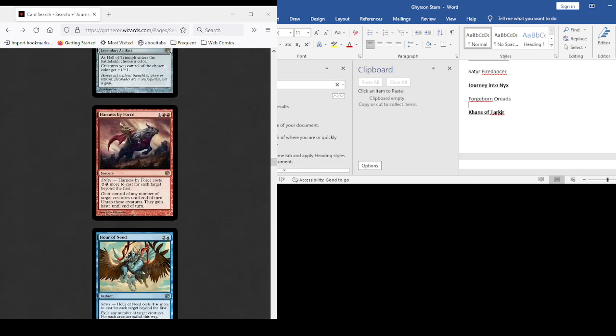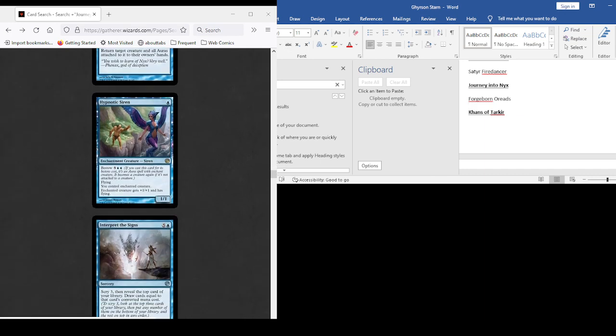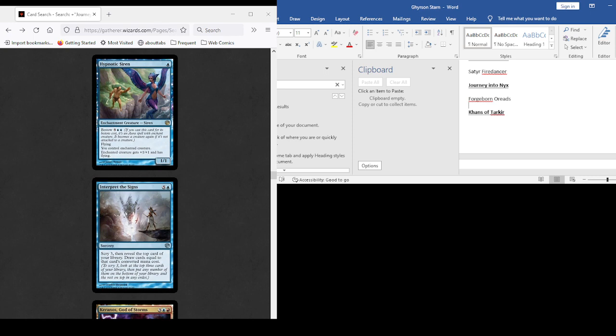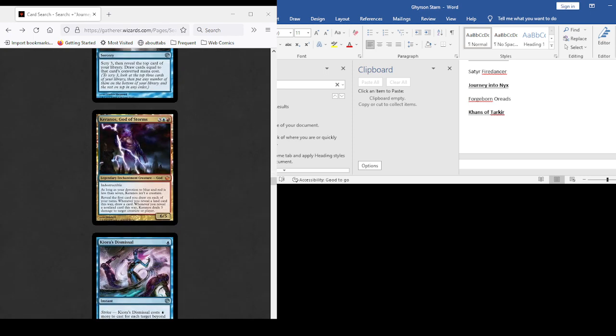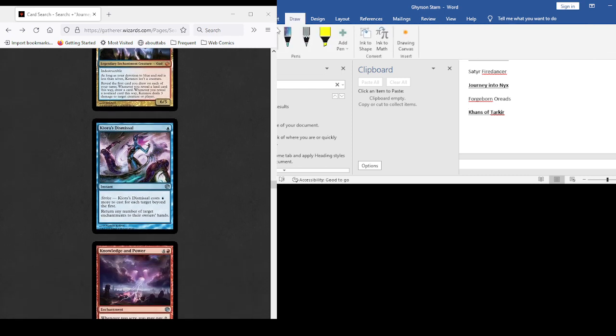Hall of Triumph, Harness by Force — any number of tapped creatures until end of turn gain haste. Turns my things into 4/4 Sphinxes — wait, it exiles them and turns them into the Sphinxes. Hubris: return tapped creature and all Auras attached to owner's hand. Hypnotic Siren. As long as your devotion to blue and red — reveal the first card you draw each turn. Whenever you reveal a land card draw a card; whenever you reveal a non-land deal three damage to target creature or player. I don't think we need Keranos — he's powerful but not doing anything our deck cares about.